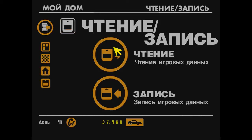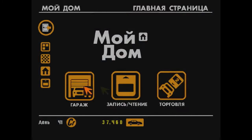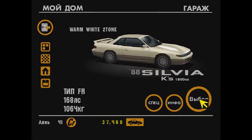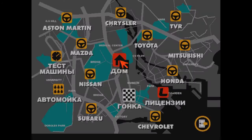Купили Nissan Silvia, прошли первый чемпионат — воскресный кубок, заработали первую машину, но тут же ее и продали. Теперь у нас в наличии есть 37 тысяч кредитов, которые мы можем потратить на нашу машину. Надо ее выбрать — сейчас немножечко затюнингуем.